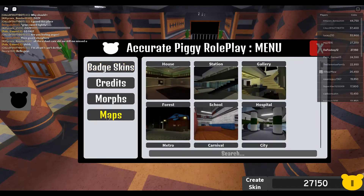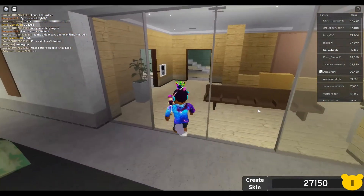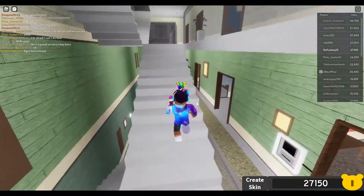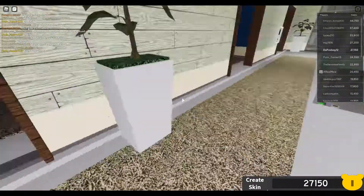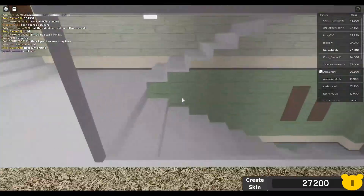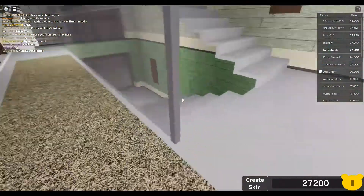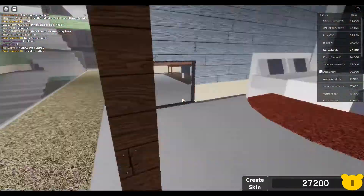Today I'm going to be getting this skin inside of Accurate Piggy Roleplay. In order to get it, you have to go to the city map and come to this place. You have to go to one of the beds and you'll see a little spike somewhere on the side of one of the rooms. I'm going to be checking these — I think it's down here somewhere.